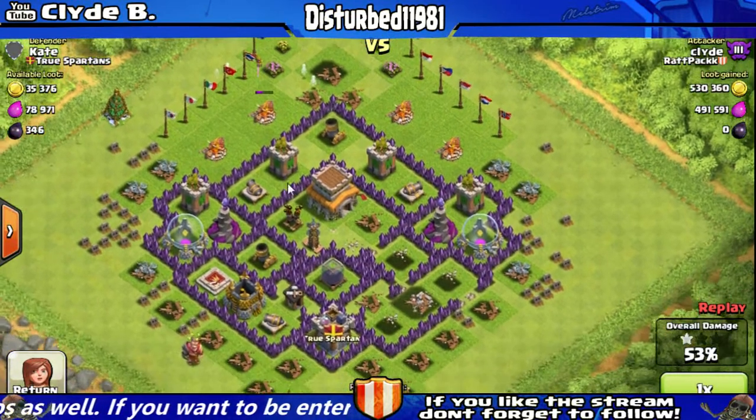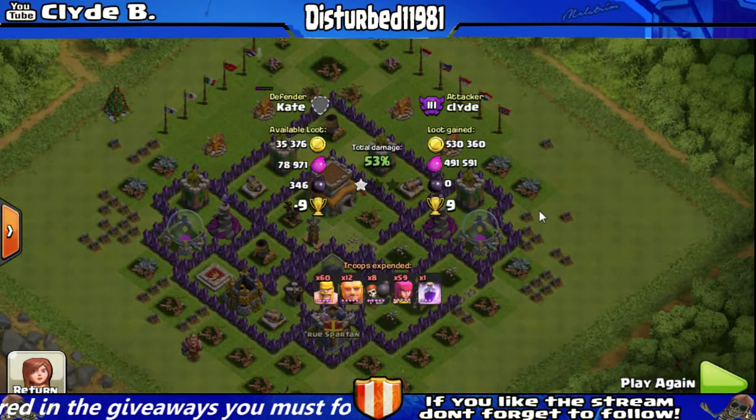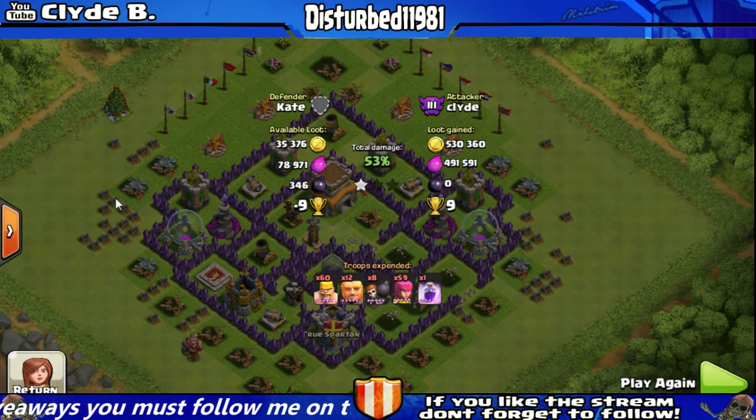And it's always very important that you log on and empty out these collectors. As you can see, this person wasn't on to empty out their collectors, and I got pretty good resources — over a million. And also I got some cups in the process.